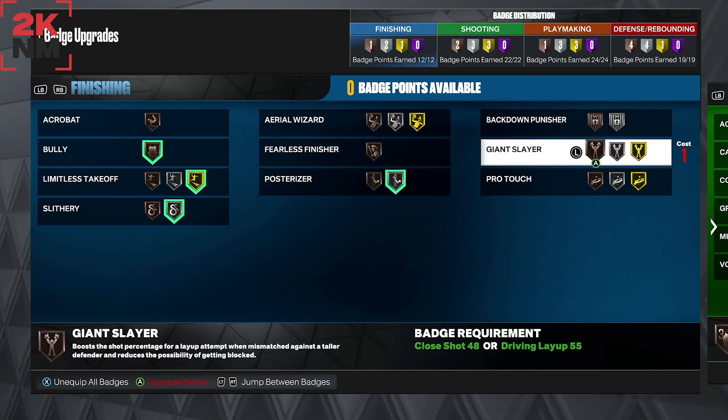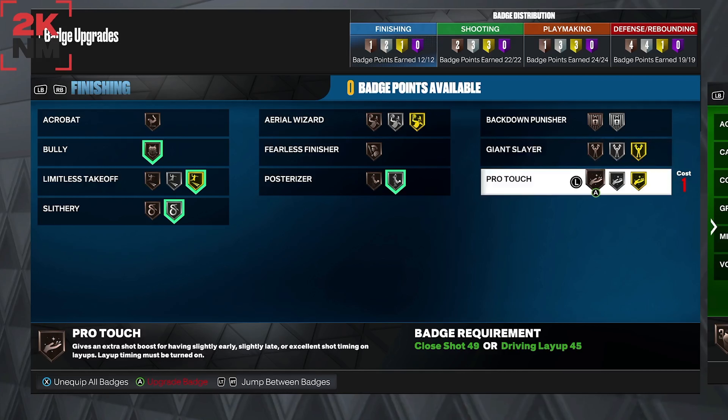Giant Slayer is good, but it's not effective if your player is 6'9" — my player is 6'9" and I don't really use it because I'm taller than most defenders, so that badge basically gets cancelled out. Pro Touch is good, but I usually don't have the shot meter on.